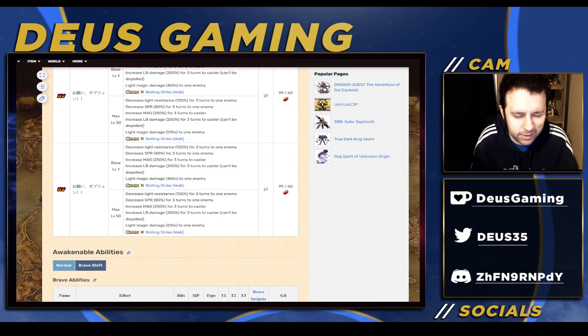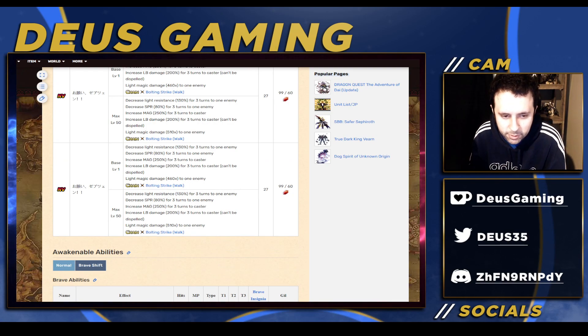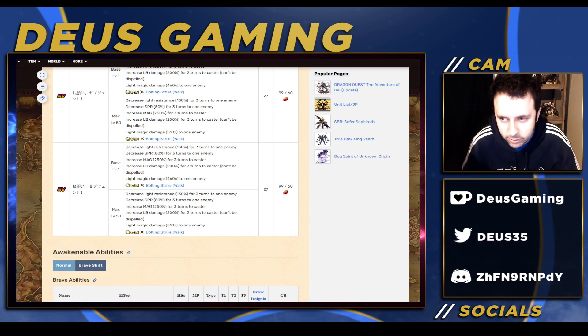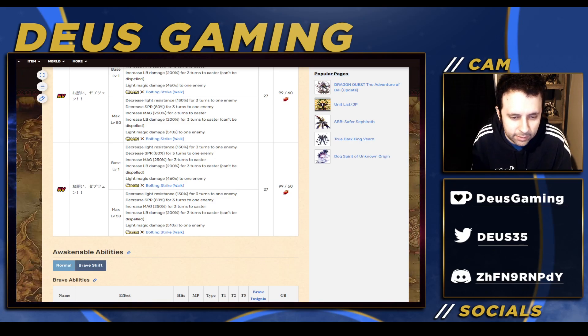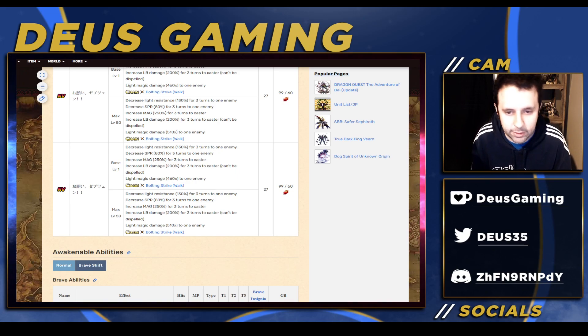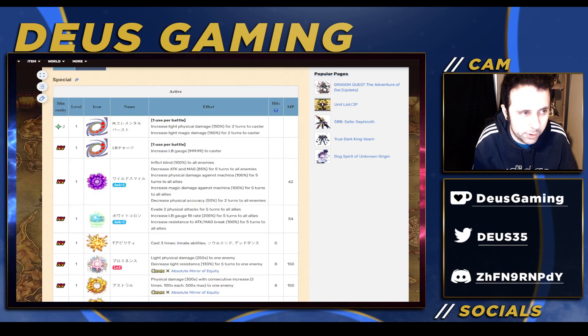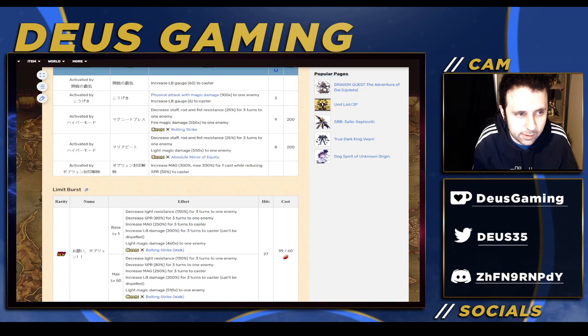I'm going to go ahead and give her an 8.25. Kind of pains me to say that, but it's the truth. I hate that Bart and Maria are different chaining families — I don't really understand what the point of that is. In a perfect world both of them are the same chaining family so you can run them together, and she can be under his leader skill with no issues. But sadly that's not the case.